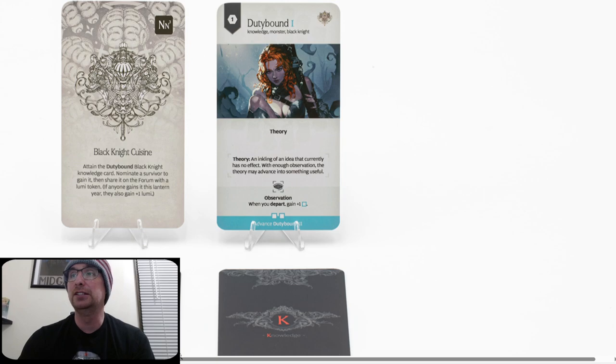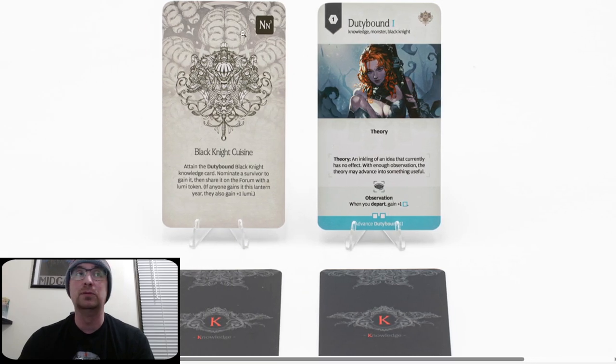This is the Nemesis Node — Nemesis Node 3. This was the CC reward. Black Knight Cuisine: attain the Duty Bound Black Knight Knowledge Card, nominate a survivor to gain it, then share it on the forum with a Lumi token. If anyone gains it this year, they also gain plus one Lumi. We have three Knowledge Cards here: Duty Bound 1, Knowledge, Monster — Black Knight. When you depart... very neat.